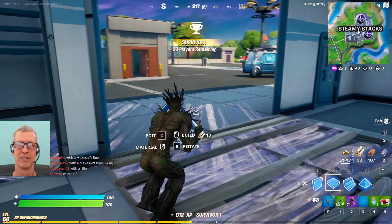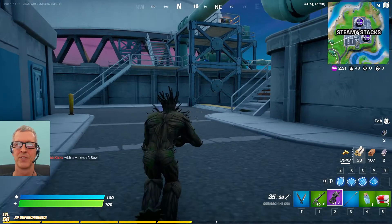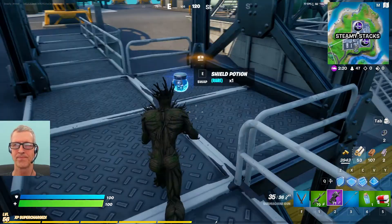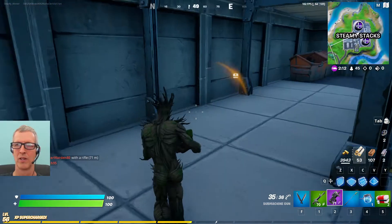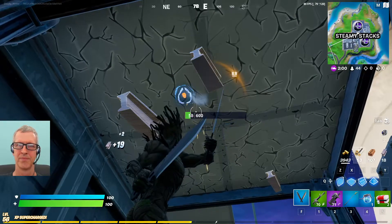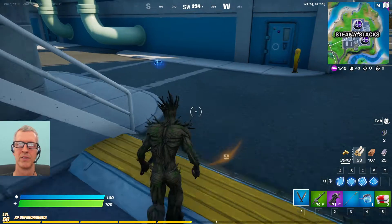It's X that makes the floor. Here we go. There's another shield up there we could grab. I wonder where that chest was.